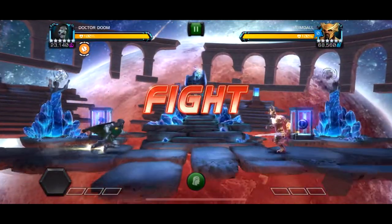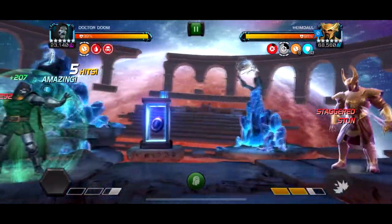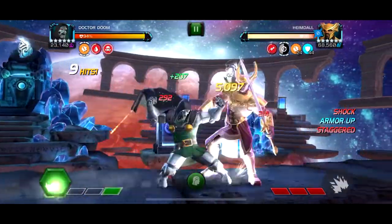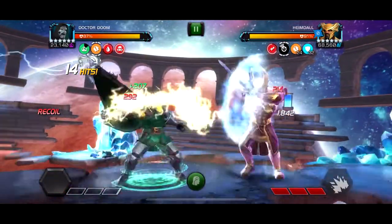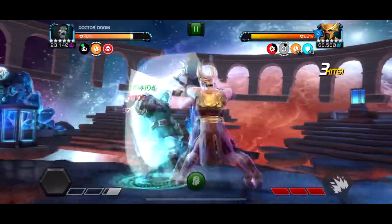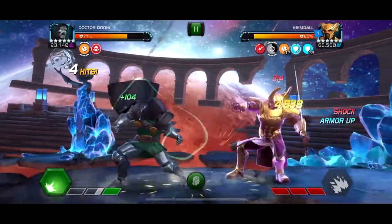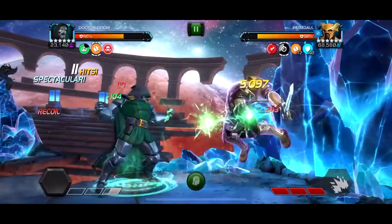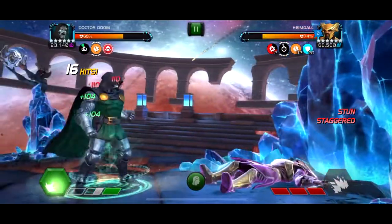We go into the hard fight with Doom and we make our first mistake. I was not aware of this, but apparently if I hold block here it doesn't do a special. Apparently this node does not allow you to take their power, power drain them, do anything with their power in any way. So I just get clapped here with Doom - I get absolutely destroyed. I try to figure something out but there's nothing I can do. I went for it again in case I accidentally missed the first time, but I guess not. Turns out I just didn't read the node fully.